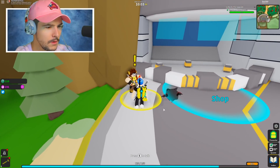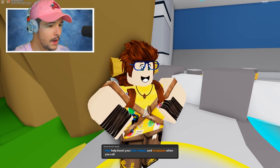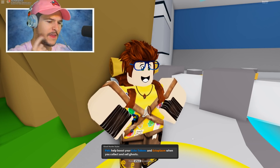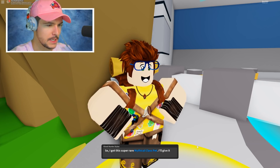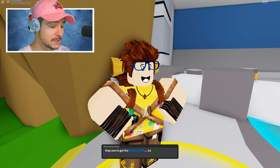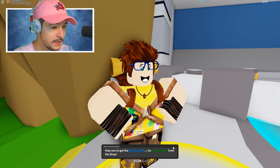Wait, what is this? 'Hi there, I'm Ghost Hunter Dillon. I collect ghosts as pets — they're so cute. Pets boost your ecto tokens and ectoplasm when you collect and sell ghosts.' So I think ectoplasm is what you collect in your backpack and then you sell that for ecto tokens. 'I got this super rare mythical class pet — I'll give it to you, but only if you can finish all my tasks.' We're going to get a mythical pet if we complete this!